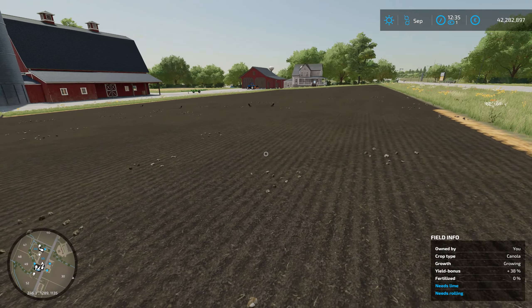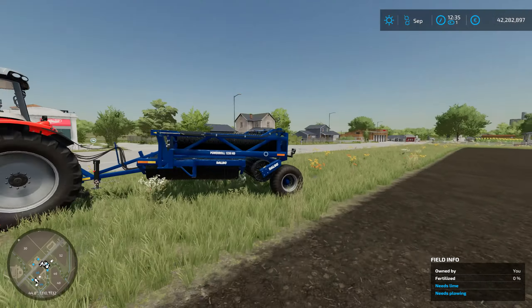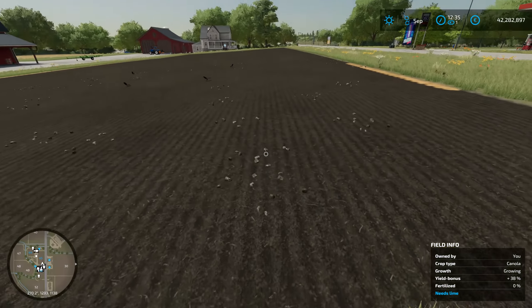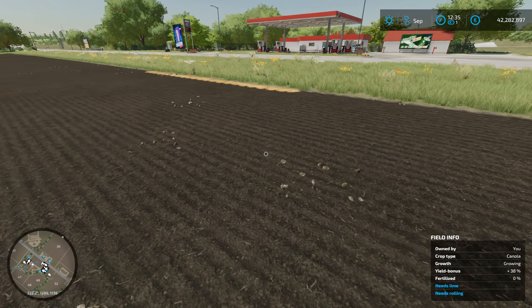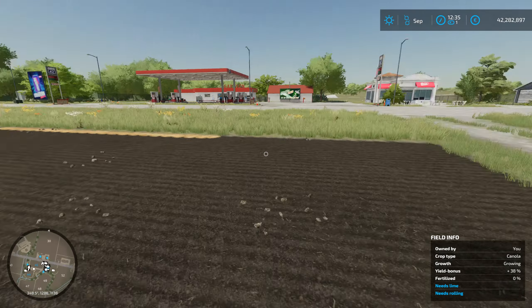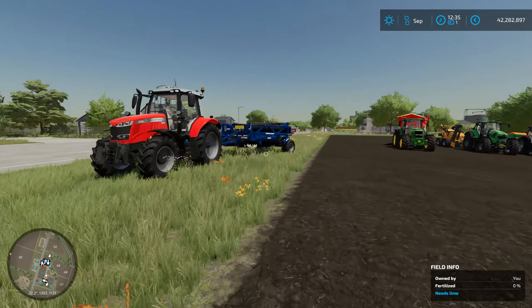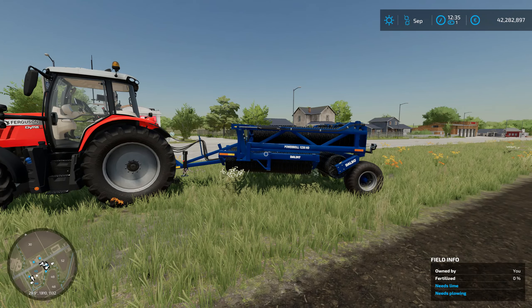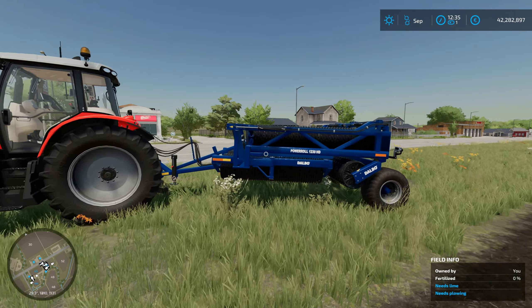So what I have here is a field that's just been planted. The roller will roll small stones back into the ground and it will also add a yield state to your crop field. It can also roll grass fields after they've been mowed and give you an extra fertilizer state. So there are a few benefits to rolling.